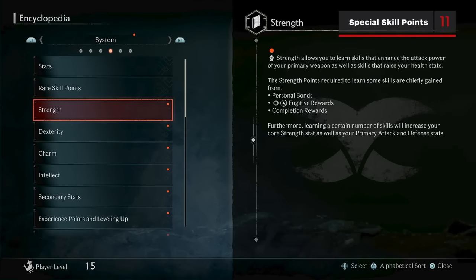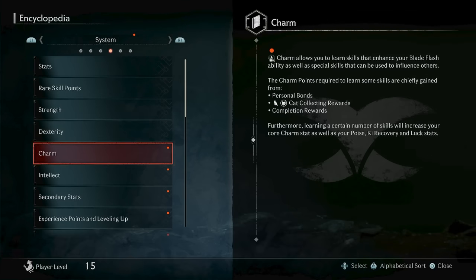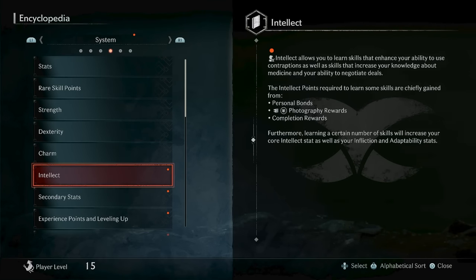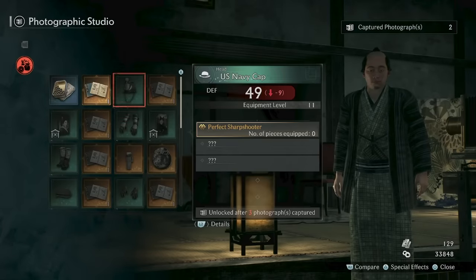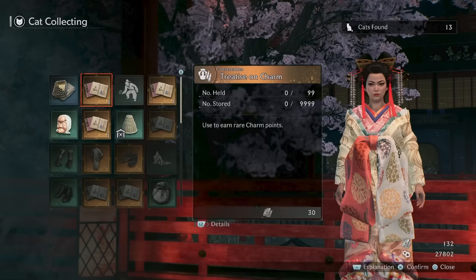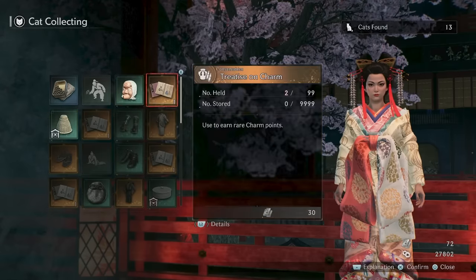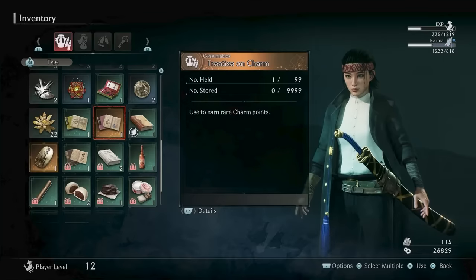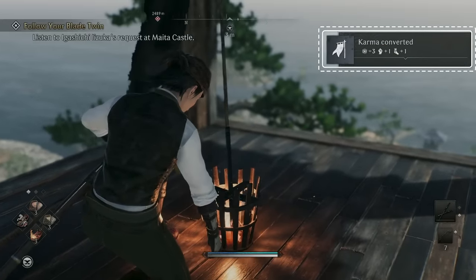The tooltip that discusses your attributes mentions that you can increase strength from defeating fugitives, dex from training, charm from finding cats, and intelligence from completing photography quests — but that's not entirely accurate. Completing these tasks only unlocks the ability for you to purchase more treatises from specific rewards vendors, and you'll still need silver coins to buy each one, so try to spend them carefully and prioritise your preferred attributes. You can also earn special skill points from treatises found from other methods, as well as by increasing your calmer rank at Veiled Edge banners.